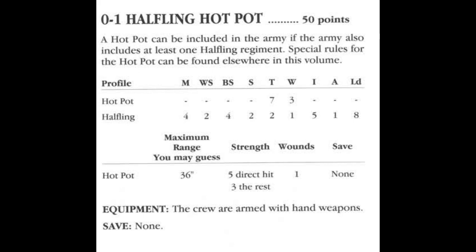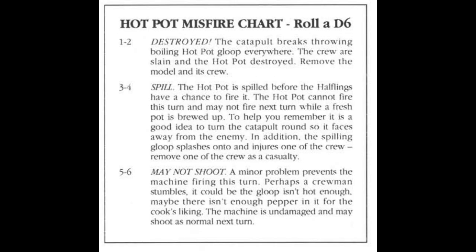For the hotpot, if you rolled a misfire on the artillery dice, you had to roll another d6, and those were the days of templates too, which you could use to determine what actually got hit. If the weapon misfired, on a 1-2 the catapult would explode in a shower of goop. On a 3-4, there's a big spill which kills a crewman and renders the weapon inoperable for two turns. On a 5-6, the weapon simply doesn't fire due to some minor technical issue, but there are no injuries at least.